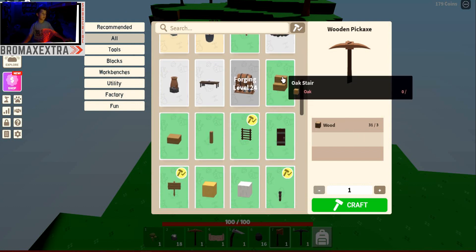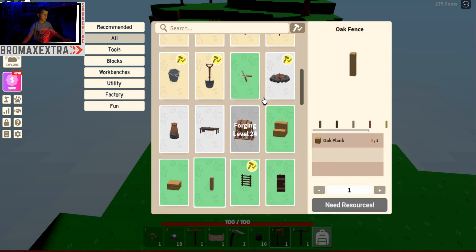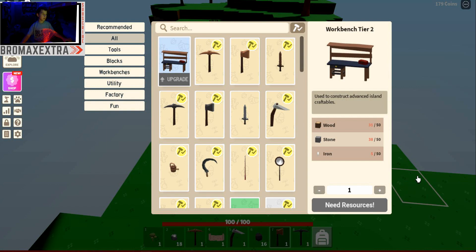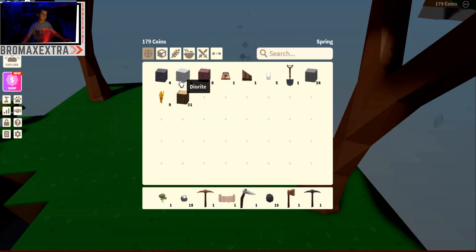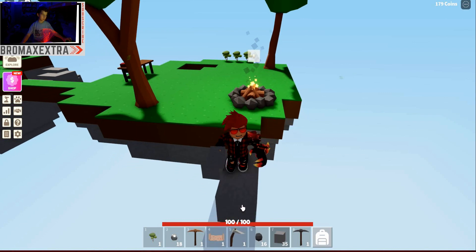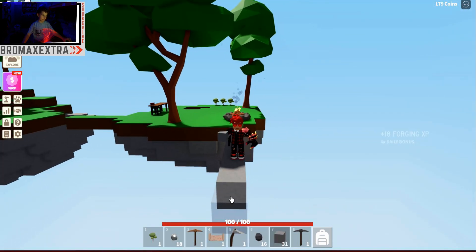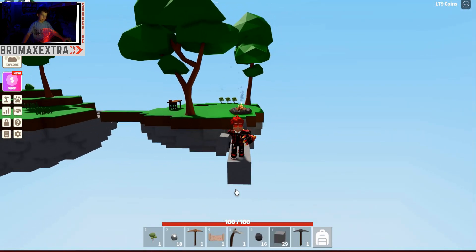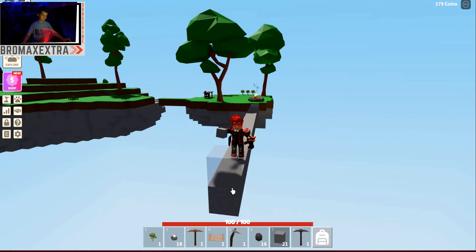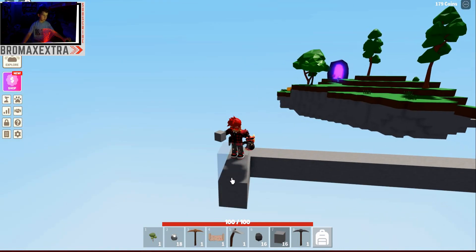I'll open up my workbench and make an oak slab to bridge over. Where's the oak plank though? I'm going to do it this way. I'm scared — I'm about to do this actually. I'm focusing, because if I fall then I'll be really, really sad.